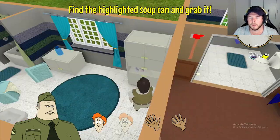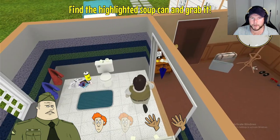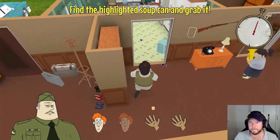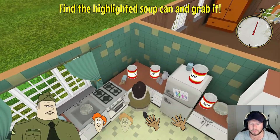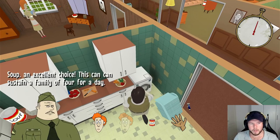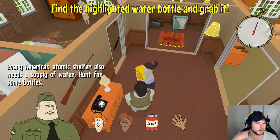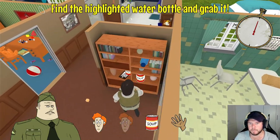Find the highlighted soup and grab it. Okay, I'm just breaking everything. There's a tiny man down there - what the hell? You guys can't see the clock, my bad. Find the highlighted soup can - grab it. Soup! 'Excellent choices - soup can sustain a family of four for a day.' Every American atomic shelter also needs a supply of water - hunt for some bottles. Everything is just breaking around me.